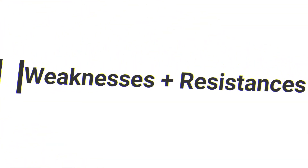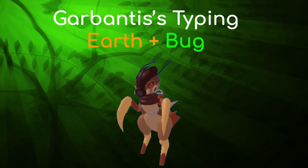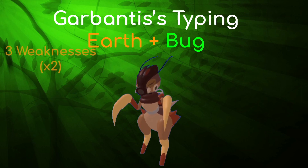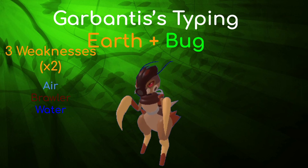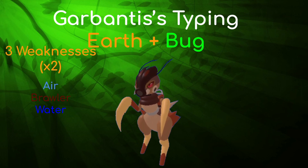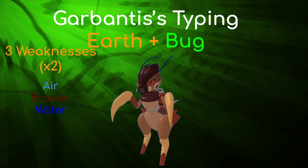Garbantis' typing of Earth plus Bug isn't as great as some other typings, but it does serve Garbantis relatively well, with only three weaknesses: Air, Brawler, and Water. Air types are mainly what you should be watching out for, because they pretty much wall you into oblivion. Stuff like Stratosaur, Zeflin, Wintrix, and Snagoop are all air types you should be watching out for. If you are also concerned about Sorrel, then watch out for that as well — I did make a video on it.